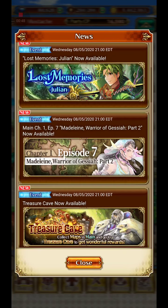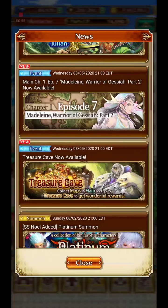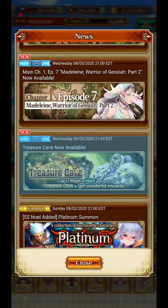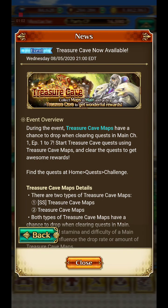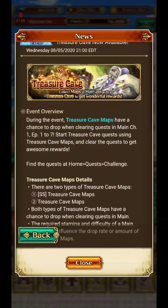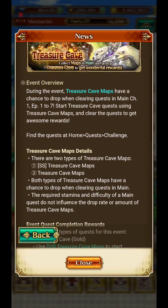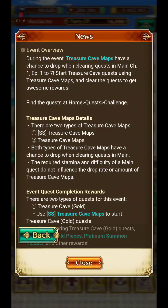I don't remember what part one was about - Episode 6. And we got something called Treasure Cave. Collect maps in Main and go to Treasure Cave to get 1-4 rewards. I don't know what this is. During the event, Treasure Cave maps have a chance to drop when clearing quests in Main Chapter 1 Episodes 1-7. Two types of Treasure Cave maps: SS Treasure Cave maps and Treasure Cave maps. They have a chance to drop.